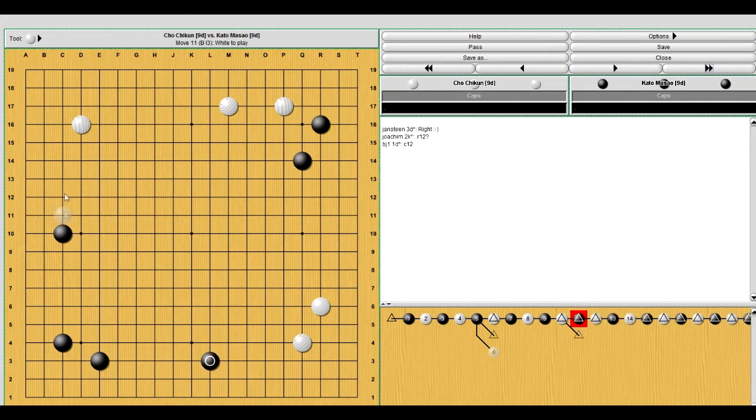Black takes this move, and you can see that all these stones work together well. He's trying to create a large moyo in the whole bottom-left quadrant basically. So white has to deal with that, but first he takes this move, attacking black's space. A common response here would be to play this or this — those seem like obvious moves, but they're too slow. If black plays this, white has this move which attacks black's space, and now you can see that black isn't alive and doesn't have a base.